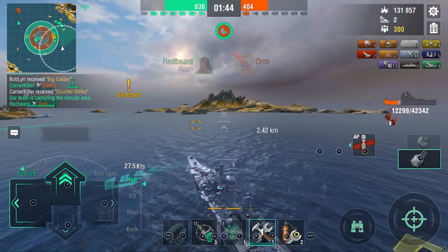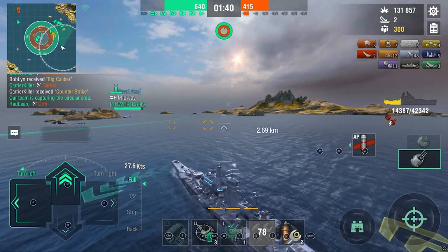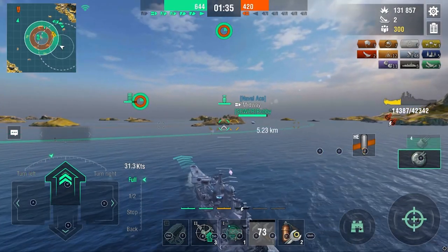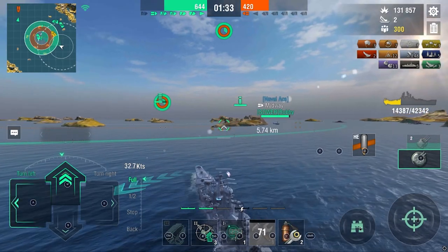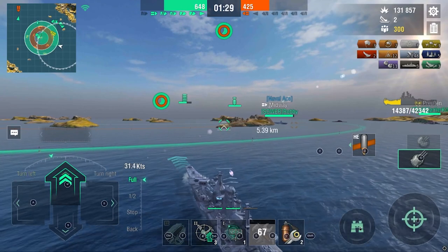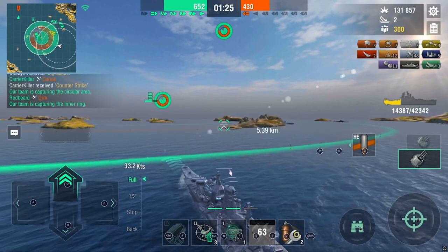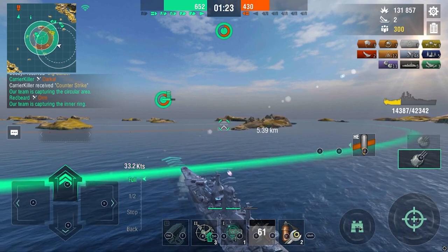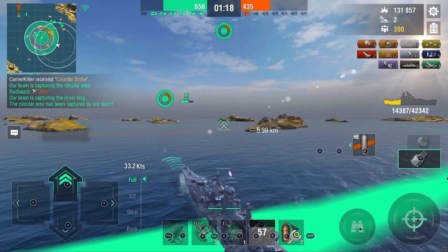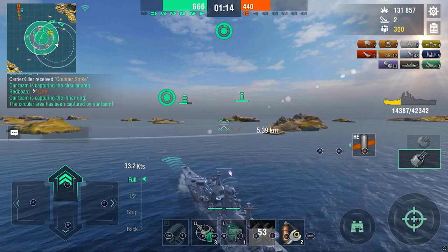That's it — 131k damage, and a lot of that is because the enemy team wasn't very smart. Pushing in like that when there's a Des Moines or any fast-shooting cruiser with decent armor is very dangerous. That's where a cruiser can be arguably the best ship in the whole game — when people push in, especially against American cruisers.